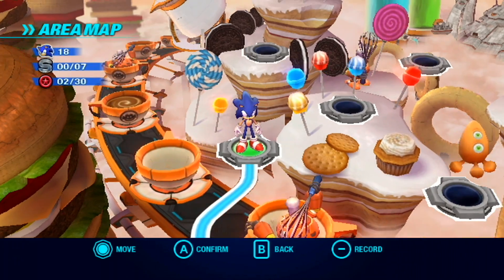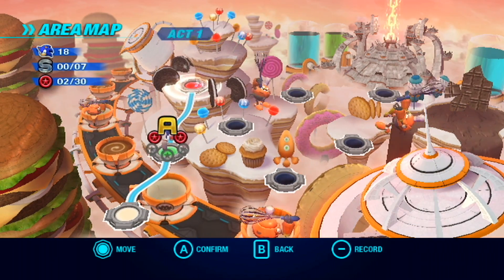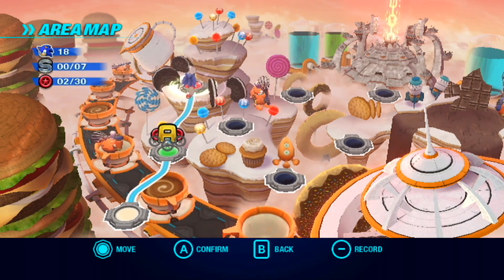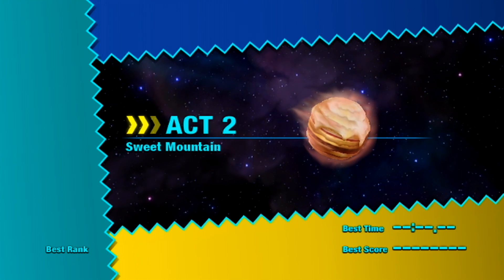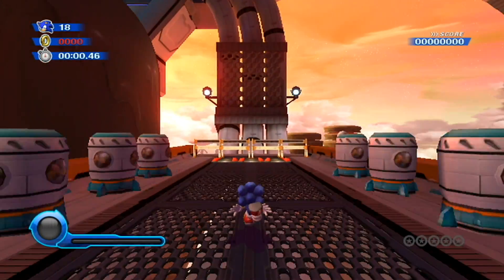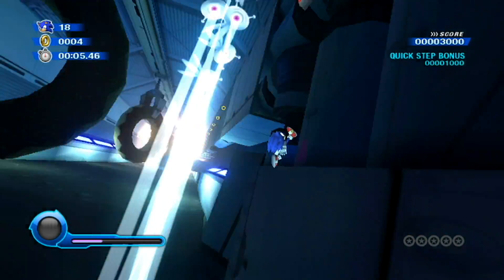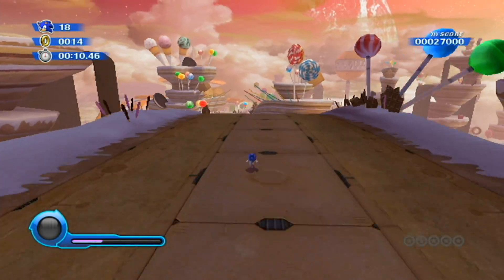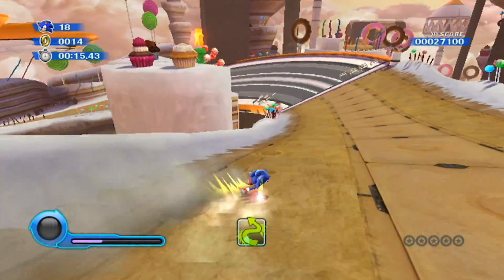We have unlocked the Yellow Wisp for use in other levels. It looks like Act 2 is unlocked, and we're going to be unlocking a new Wisp even later in the video. So let's go ahead and get started with Act 2 of Sweet Mountain, which reminds me kind of of some of the areas in Mario Galaxy and Mario 3D World. It's just that sweet areas in video games are always really charming and always really fun. And if they work there, why can't they work here? I was going to boost a little bit, but unfortunately we're suckered into drifting.